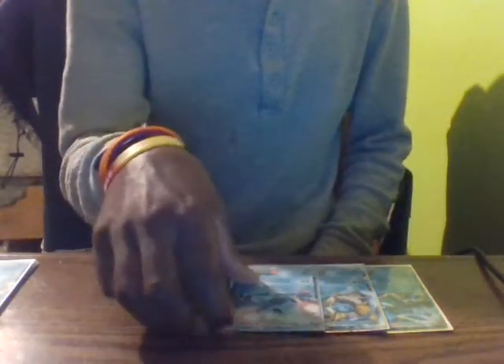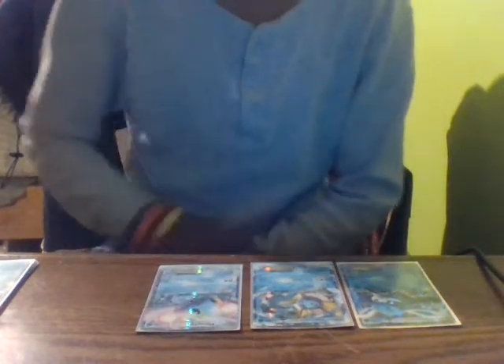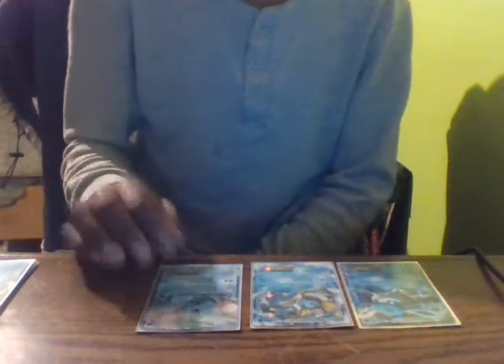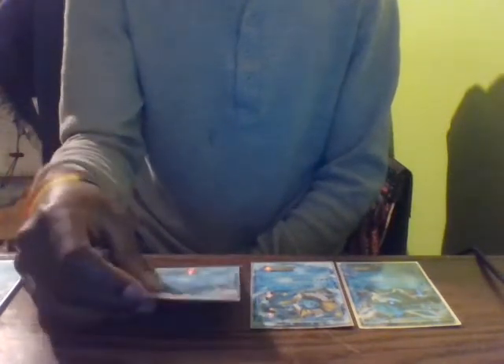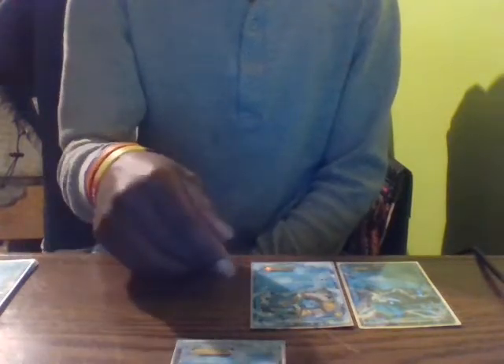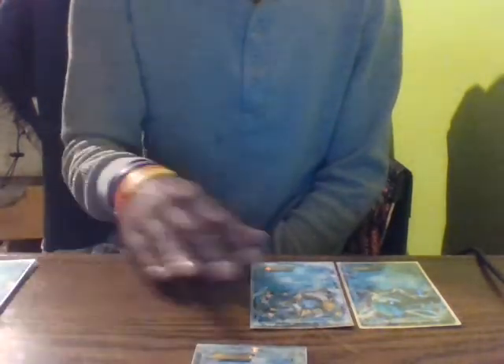Manaphy EX's attack, Mineral Pump, heals 30 damage from each of my benched Pokémon, which also helps my Vaporeon EX. Vaporeon EX's Deep Squall attack does 130 damage minus 10 for each damage counter on it, so if it had damage counters I could switch it out, send in Manaphy EX, and use Mineral Pump to heal HP on my Pokémon.